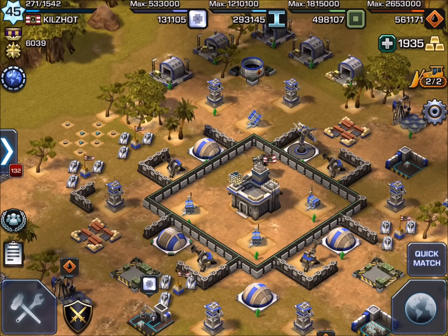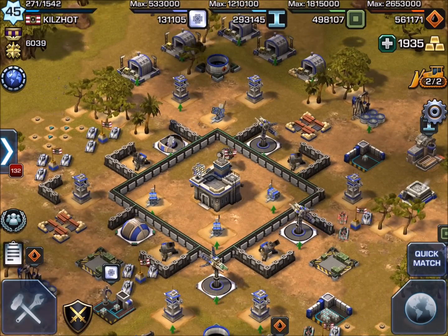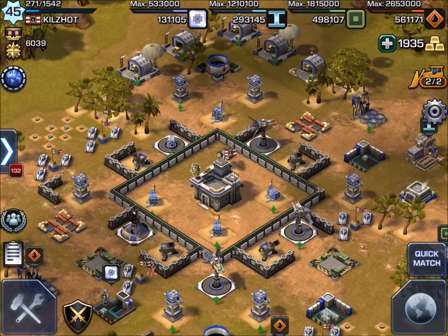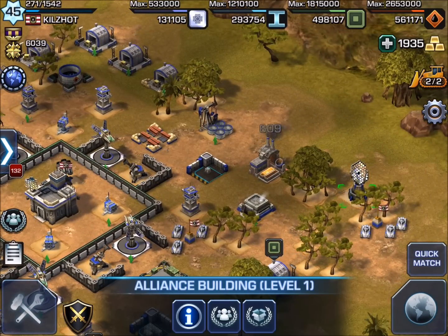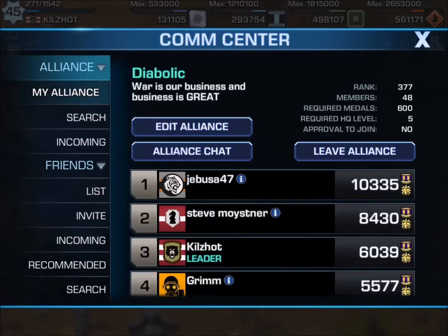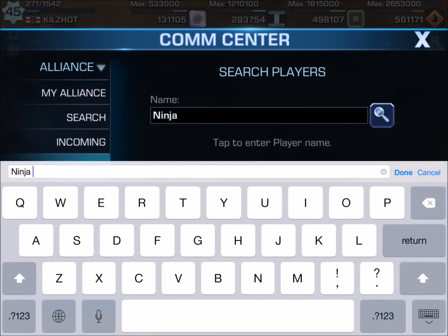Hi everyone, this is Killshot from 999 Gaming and I want to do a video for Empires and Allies. This video is called Base Check number 13. As you guys know, this is a series where we take three bases at random headquarter levels, usually by request, and we analyze those bases. I give my insight and my overview, and you guys leave in the comments things that you would adjust as well.